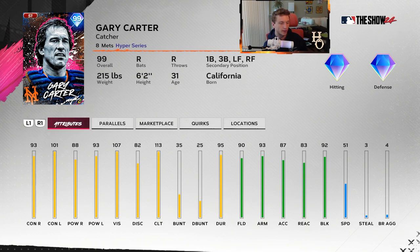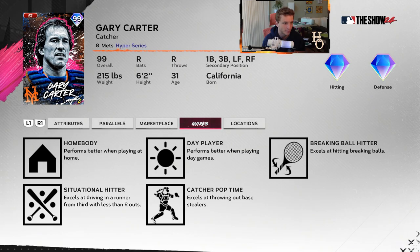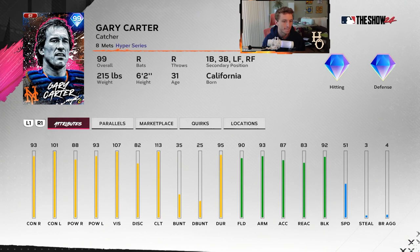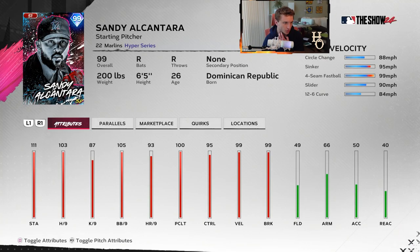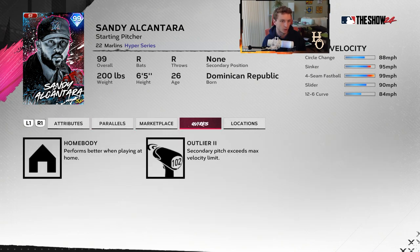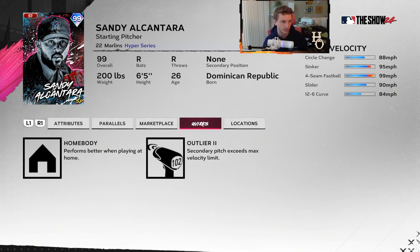Gary Carter's got a good swing so I'll still probably try him out behind the dish as primary catcher. He's also got secondary positions at first, third, left, and right field - most secondaries I've ever seen for a Gary Carter card. He's got 90 fielding, 93 arm, 87 accuracy, 83 reaction, and 92 block - already a good catcher. Sandy Alcantara - we talked about him not translating well from real life to this game. But now he's got Outlier Two which is the sinker. I don't think I've seen that on him before - that's definitely a lot better. Maybe he'll be fine.